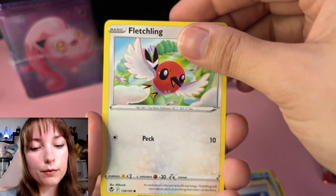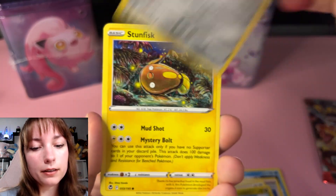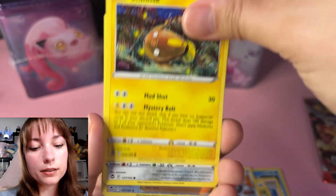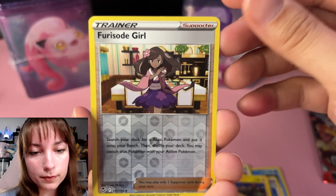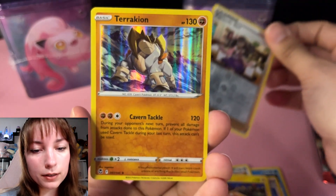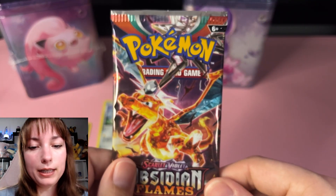Candace, Fletchling, Rotom, Klink, Stunfisk, Togedemaru — I'm keeping that one — Furfrou, and Terrakion. And now we have Obsidian Flames.